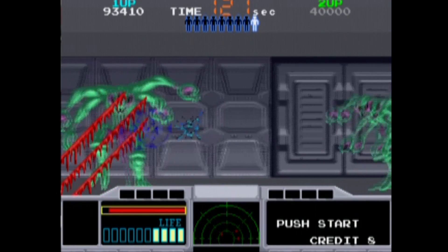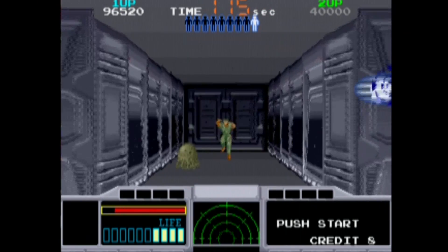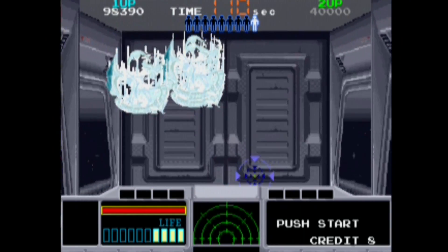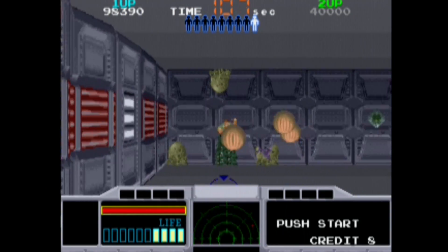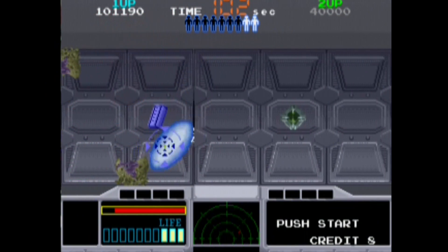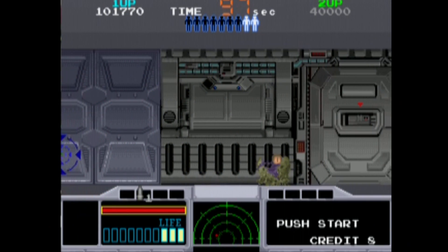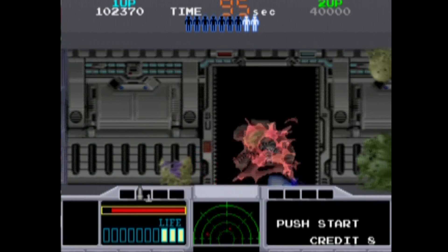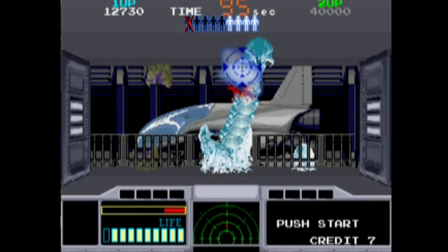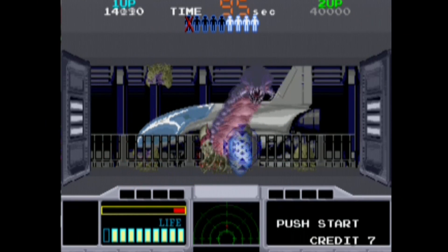Gameplay-wise, you have a 2D on-rail shooter in the vein of Operation Thunderbolt, where it's encouraged to shoot the limbs and other appendages off the alien threat while rescuing any hostages you can find. It's also really easy to shoot a hostage on accident because they'll run in front of your crosshairs constantly. Sometimes they even give you the quick ooey and turn into an alien as they run towards you in the later levels. You also have several power-ups for your gun like flame rounds, cryogenic rounds, and even a trusty fragmentation round. Similar to Operation Wolf, instead of running out of ammo your gun can overheat and drastically reduce your firing speed.